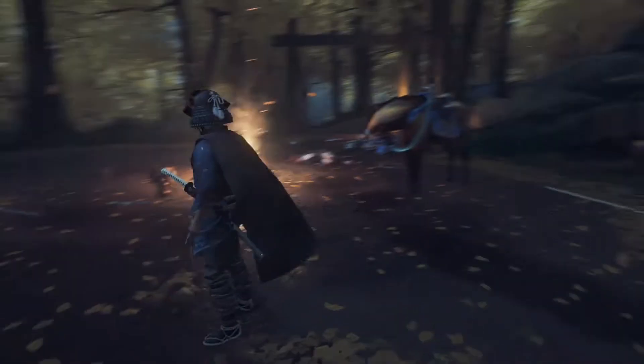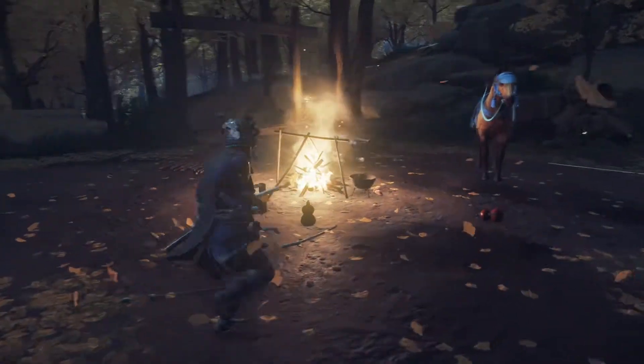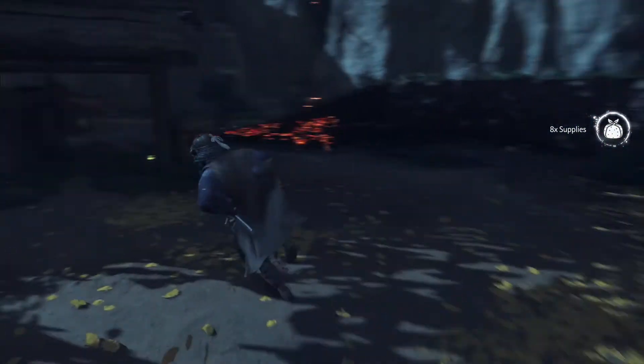Hello everyone, Rissy Toothpick here back again with some more Ghost of Tsushima. Last time we helped the Adachi clan get a little bit of revenge against a rival clan that was trying to use the Mongolians to get a strong position. We pretty much ended up killing them. The last remaining survivor of the Adachi clan lost it and killed the only lead we had, but we were able to find a note which helped us out.